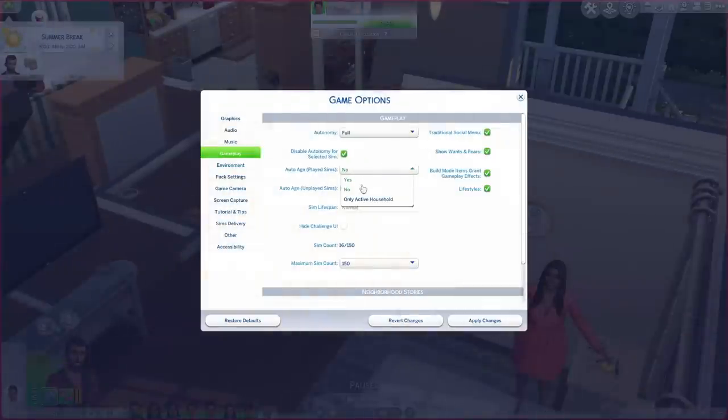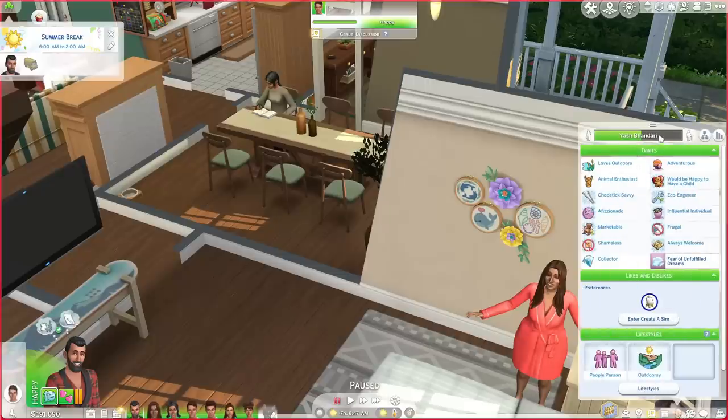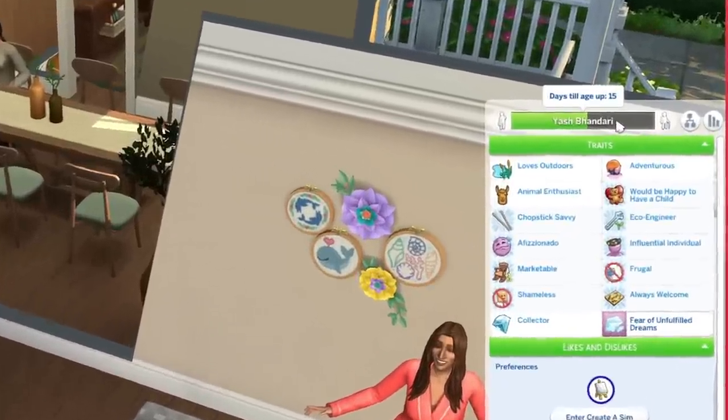Recently The Sims 4 did a revamp on how they age sims in the game. If I turn this on and hit normal and apply these changes, my sim Yash here will actually age up in about 15 days — he's already had quite a life.